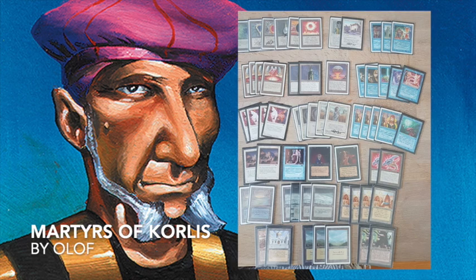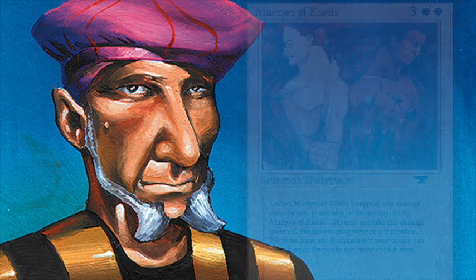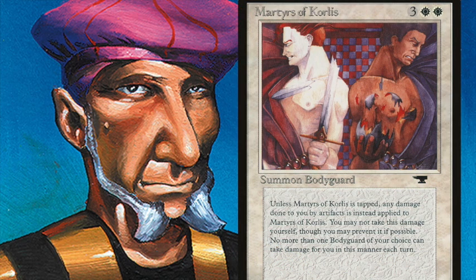My opponent today is Olaf from Sweden, playing a very interesting deck completely based around Martyrs of Corlys. This card is from the Antiquities expansion — two white and three mana — and it's a 1/6. It's in the family of the veteran bodyguard card. Martyrs says: unless Martyrs of Corlys is tapped, any damage done to you by artifacts is instead applied to Martyrs of Corlys. You may not take this damage yourself, though you may prevent it. No more than one bodyguard of your choice can take damage for you each turn.